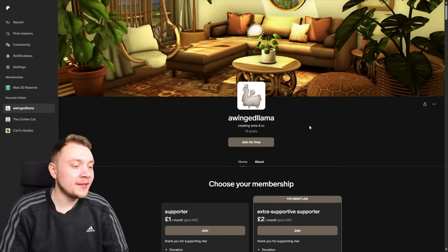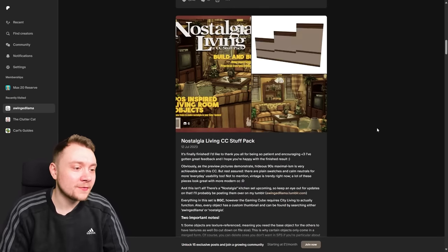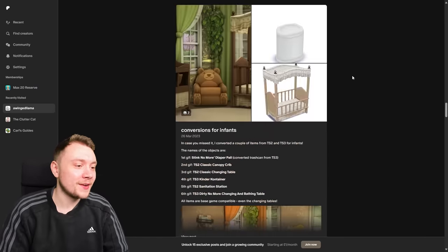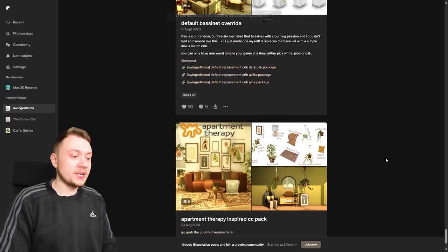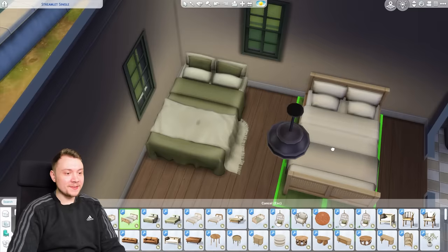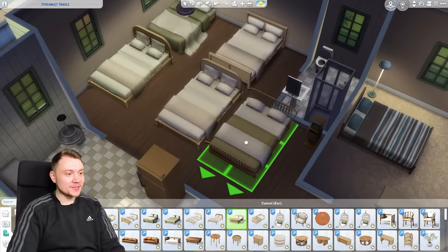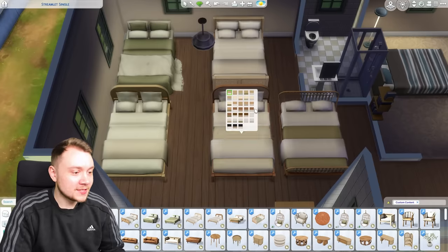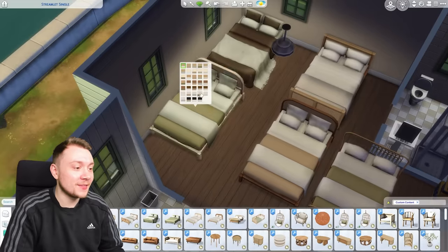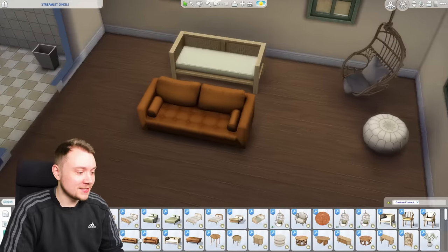The next creator is called A Winged Llama. I wanted to highlight them because their stuff is very old-fashioned looking - you can see the whole setup is very retro. The creator doesn't have loads of stuff, but they have enough to decorate quite a few rooms. I've noticed they've got a couple of nice beds - actually quite a few - all like wicker-style beds with mostly neutral swatches, which are the most requested thing in Sims 4.